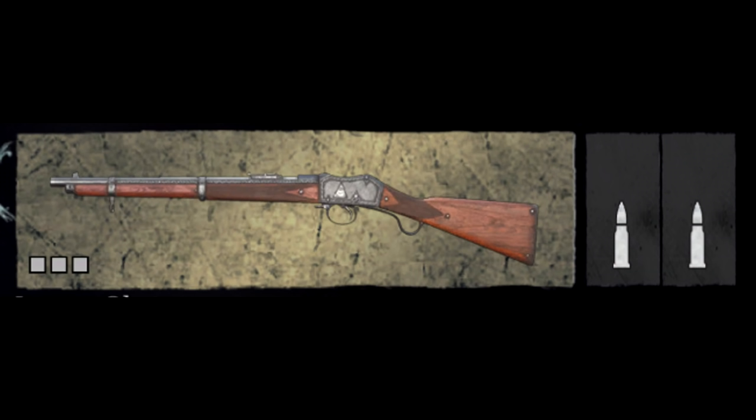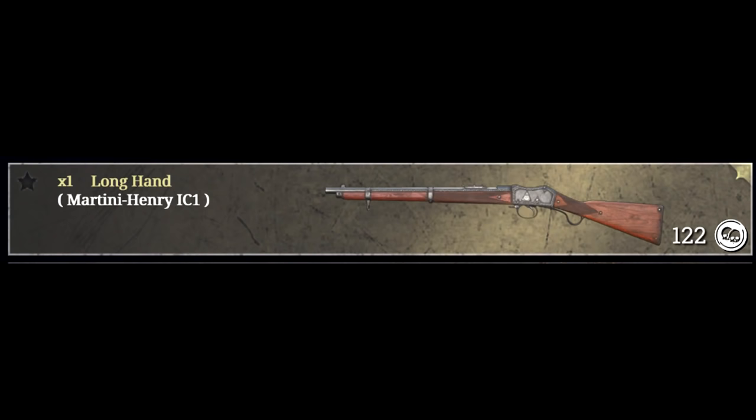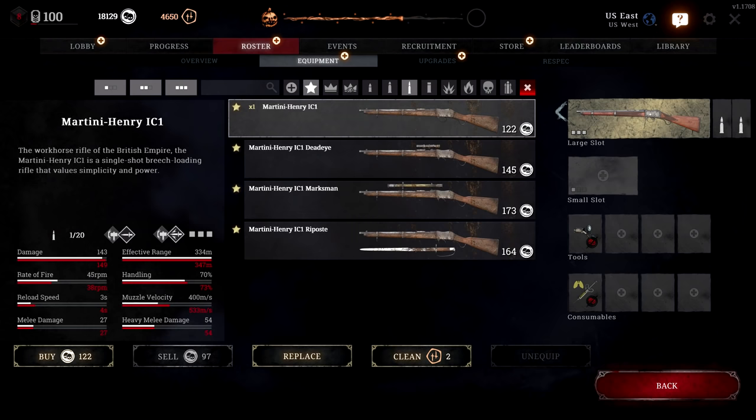But keep this in mind: the martini values simplicity and power. The martini is a long ammo three-slot rifle. It costs $122, does 143 damage to the torso within 10 meters, has an effective range of 334 meters, and that will come back later.